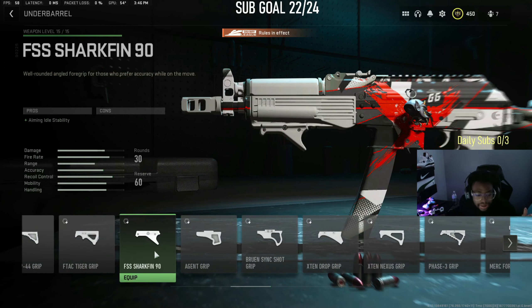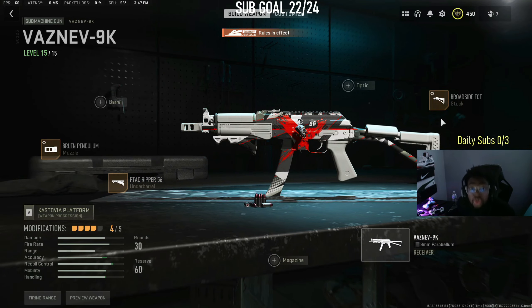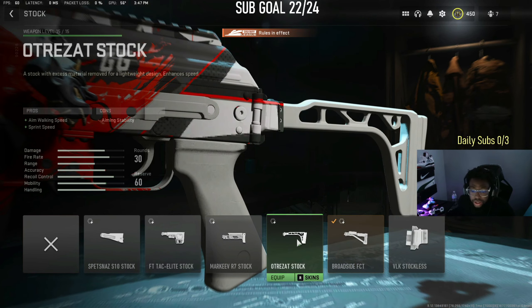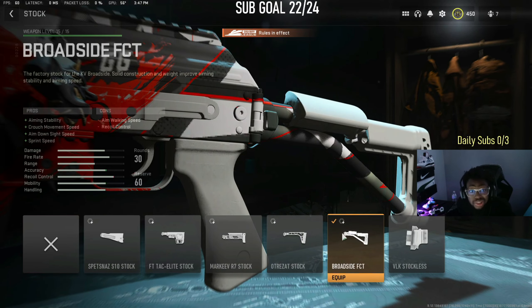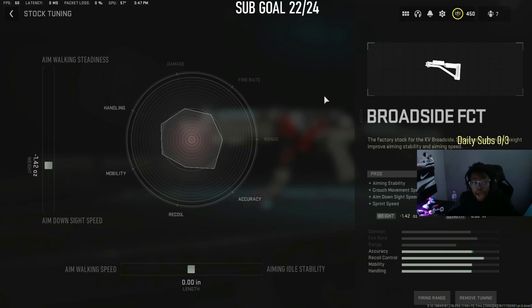You're supposed to use the Shark Fin 90 — if you're crispy clean with the SMG, use this. These are my tunes for this. For the barrel, you can use either one of these two barrels — whichever one fits your play style. They basically do the same thing; this one gives you more speed. Since I'm not the best SMG player, I'm using this one. I'm gonna give you guys the tuning.